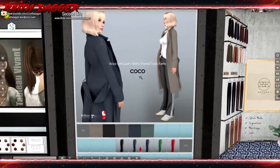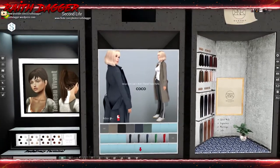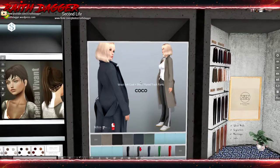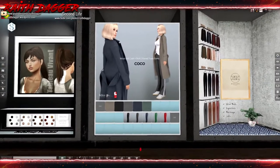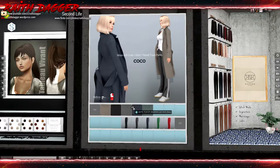Coco - I kind of like her stuff, I like her ball jointed doll designs. My daughters have ball jointed dolls in real life. Here we've got a wool felt coat, shirt and flared track pants for Belleza and Maitreya and Slink. 275 and 200.